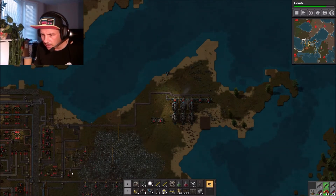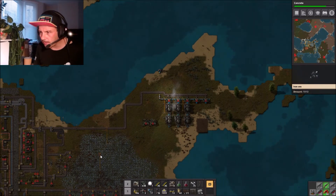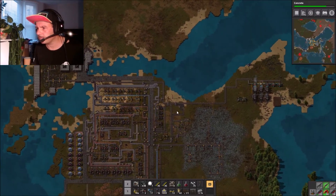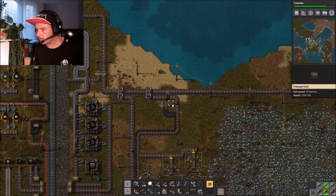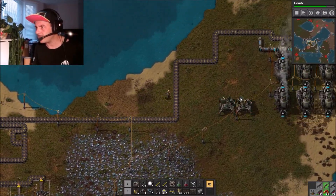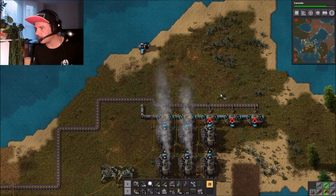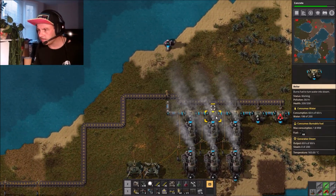We seem to be sending a lot of the coal down south. This is the backlog from earlier - we really just aren't producing coal, and that's because of the burners. Let's collect some coal here and collect as much coal from these as we can. We're having power outages - let's load these guys up manually just to keep us running.